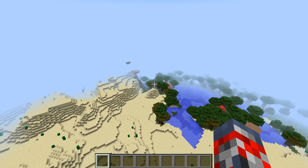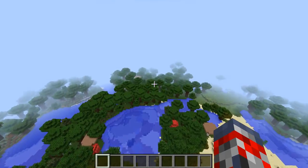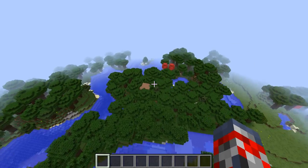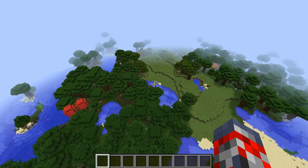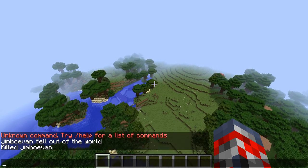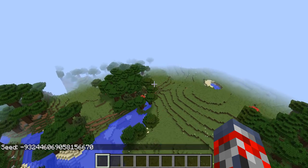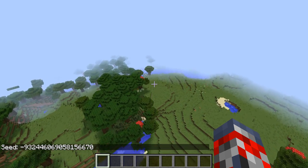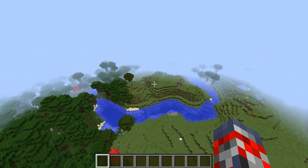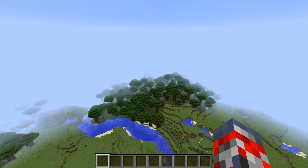I'm just looking around to show you guys anything else. You have a giant area — a lot of water, sheep over there. It's a really big area other than the village, because there are a lot of seeds out there with just a village. I'll give you guys the seeds quickly so you can pause the video now, or copy the link down in the description. You've got some flowers, more sheep — it's just a really cool village, guys. It's placed in the middle of a jungle, which is pretty cool.